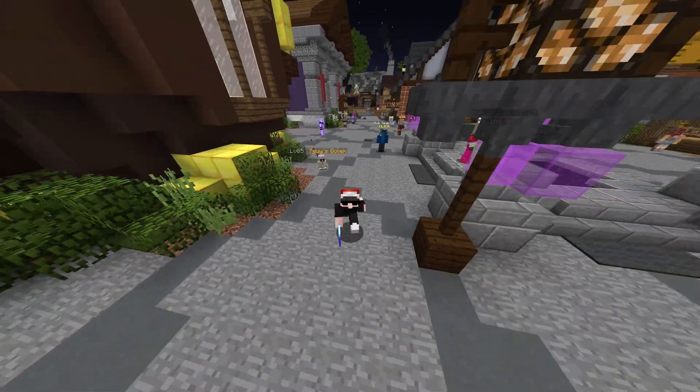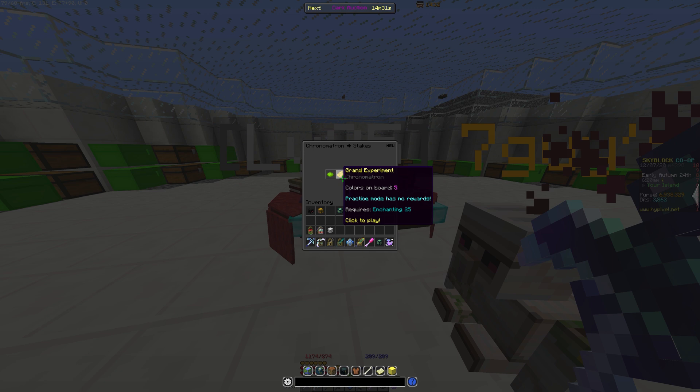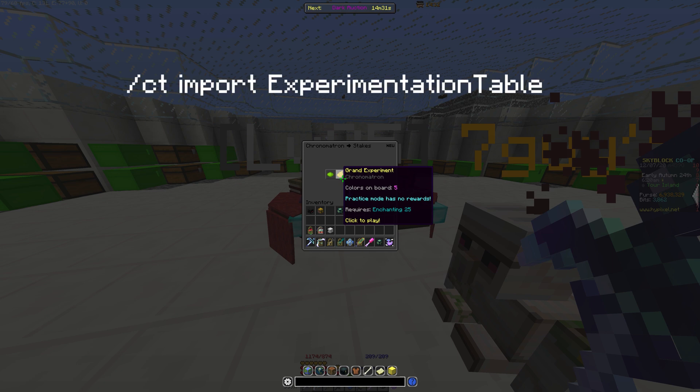For the one made by Antonio, you will need Chat Triggers. After downloading Chat Triggers, do slash CT space import experimentation table.